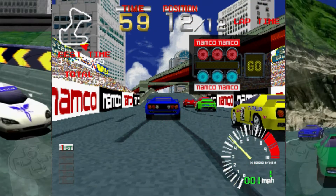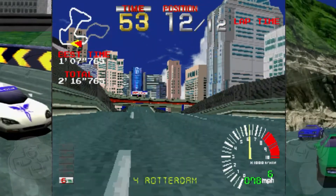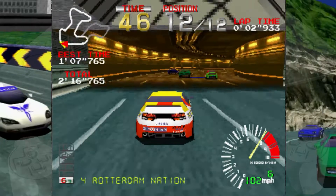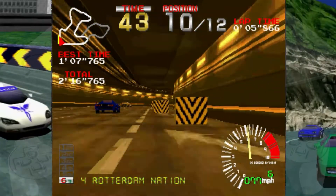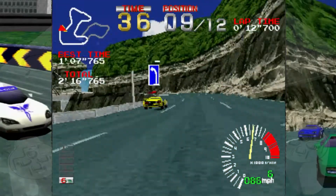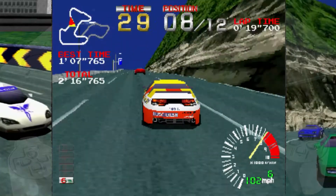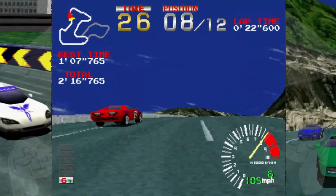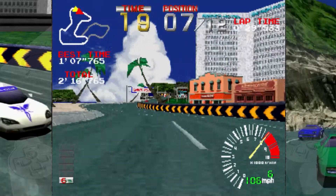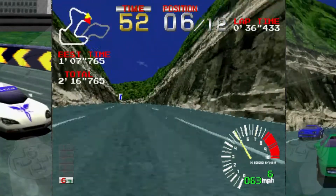The original Ridge Racer was the main launch title for the PlayStation, and it actually started off in the arcades in 1993 as one of the first mainstream 3D arcade racers, later ported onto the PlayStation. It ended up being the original launch title for the PlayStation in Japan as early as 1994, then released in America and Europe in 1995, and was part of a bundle of six launch games — the main racing game of that lineup.